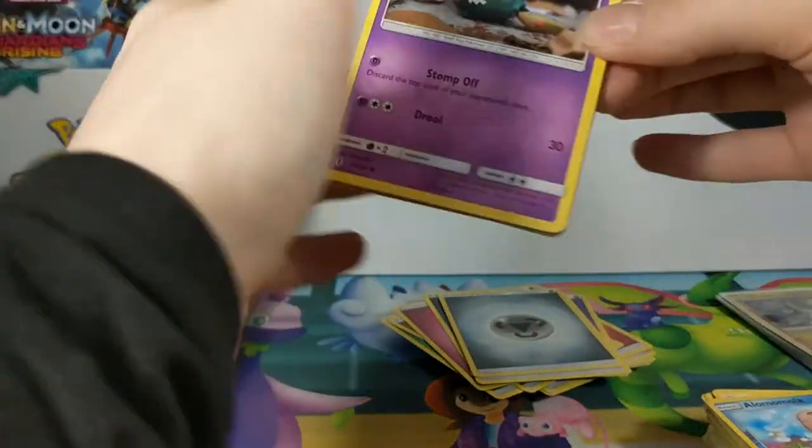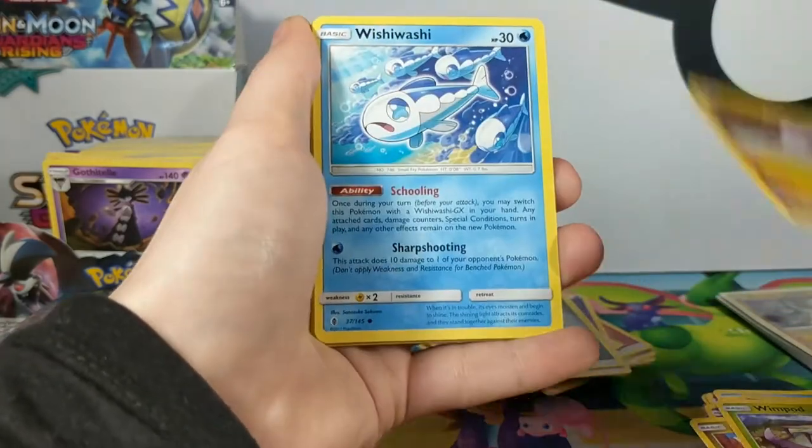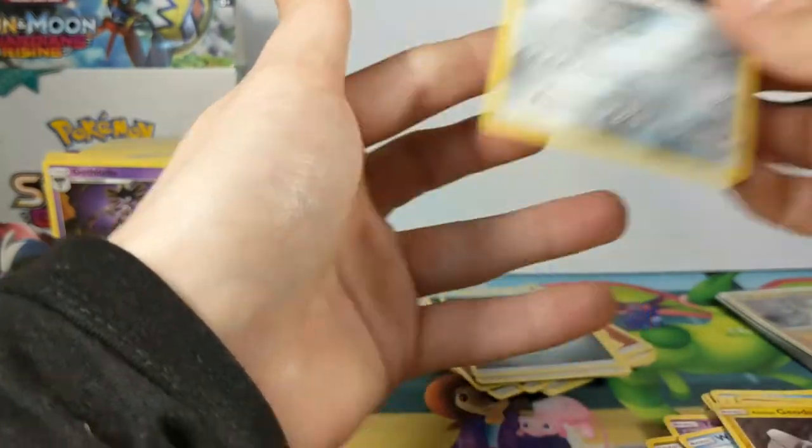Energy is Steel. We have Trubbish, Jangmo-o, Wimpod, Goomy, Wishiwashi, Bewear, Lampent, Clefable, Geodude, Probopass.